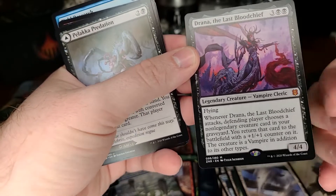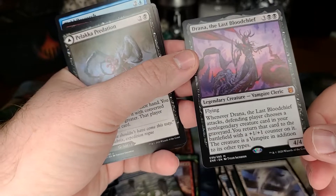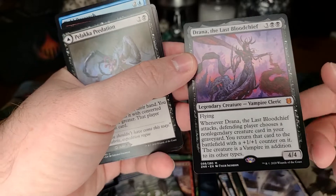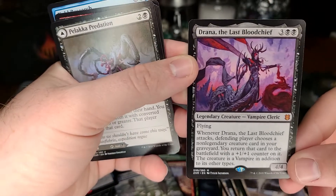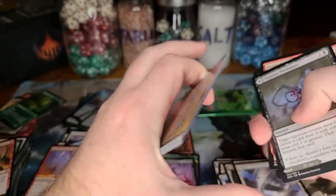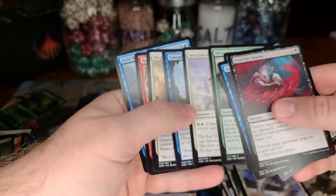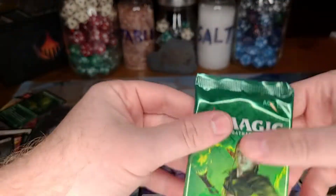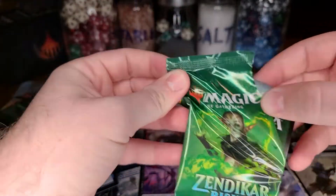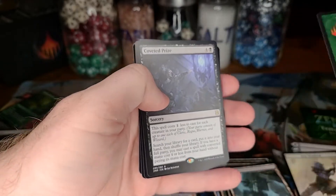She triggers on the attack so you get the creature on the battlefield no matter what. She's a little bit of a build-around in the sense you could have a lot of non-legendary creatures in your graveyard. I could see her being powerful at some point — she's held back right now mostly by the ramp decks and there's not too many solid targets you can get back. Coveted Prize to end the box.